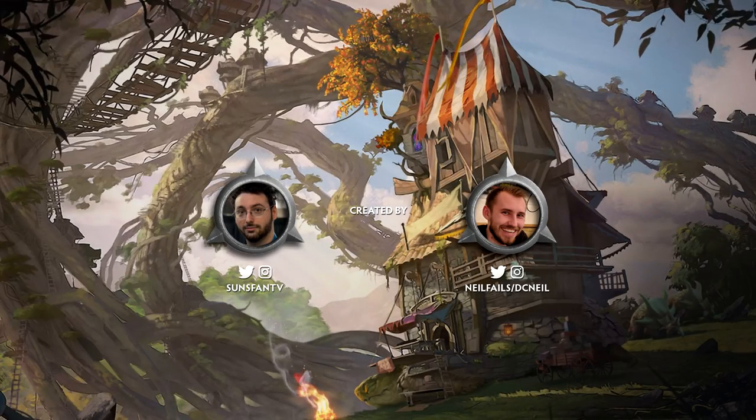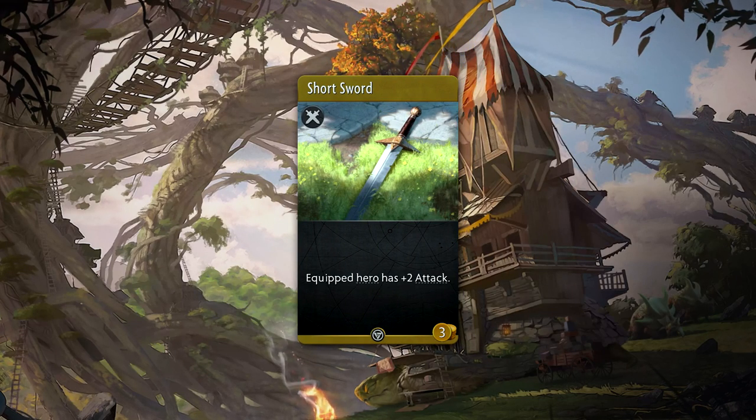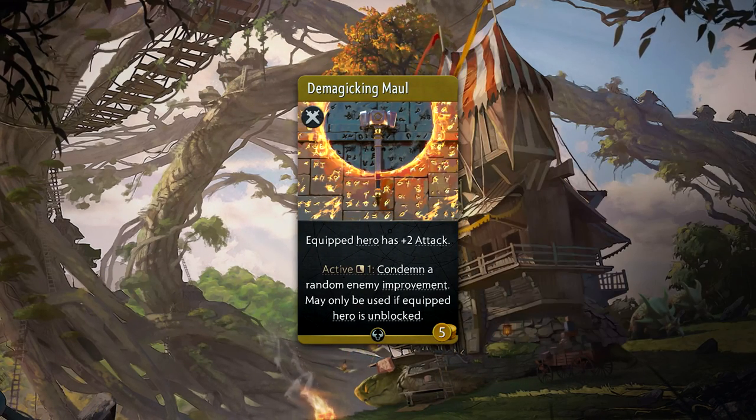Hey guys, this is Sunspan with a spotlight video for items classified as weapons. Short Sword is a three gold basic weapon that gives plus two attack to the wielder — simple and deceptively effective.